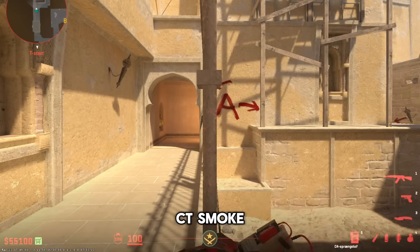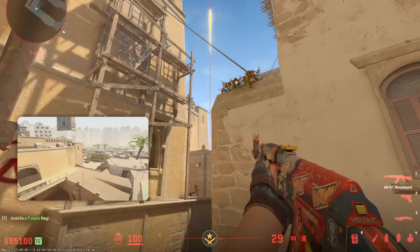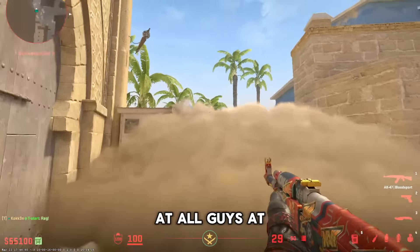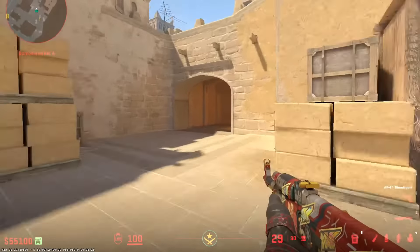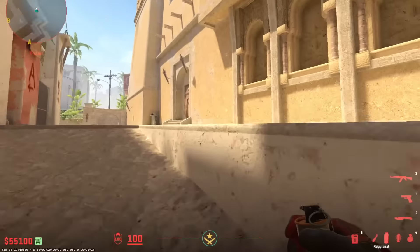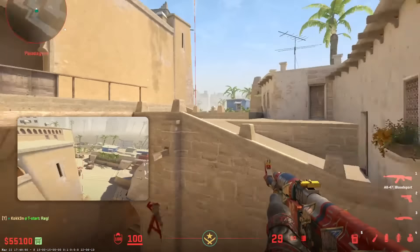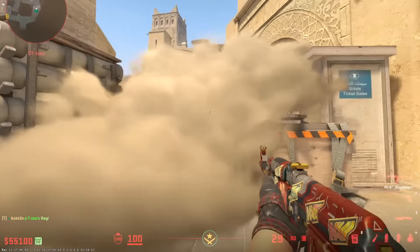Let's start with the CT smoke. Aim it here — find this ledge, go up here and jump throw. Perfect smoke for CT, I think this is the one that lands best. No gaps at all, totally blocked from over here, can't see anything. The best way to do it — there are many smokes, but this one will win your rounds. Go out here, aim at the fence, use this ledge in the middle, jump throw, lands in the same place every time. Locks everything off — good smoke.